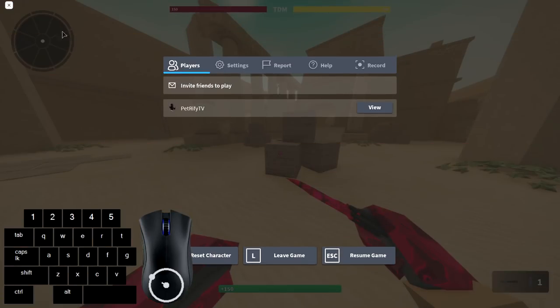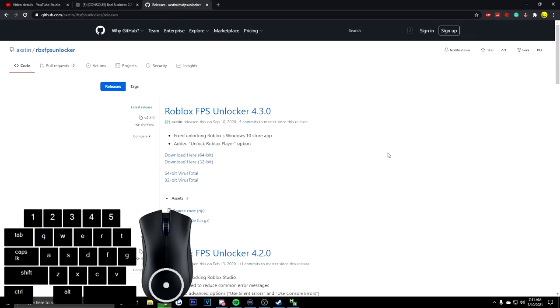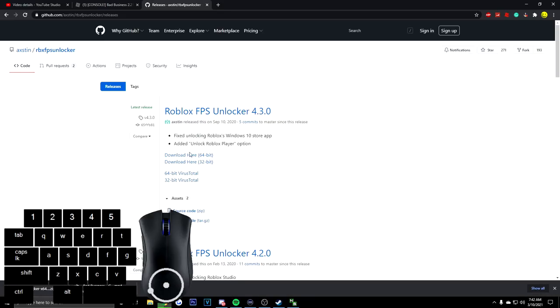A lot of people give up here and don't continue to get their FPS Unlocker, so I'm going to leave the game and show you. The FPS Unlocker — this is the same application I've been using for years, and it's the same one everybody uses. Literally every YouTuber and streamer with higher than 60 FPS is using this. I'm going to go ahead and download it on video so you can see it's not a virus, even though it will say it is, because it uses your command prompt to unlock FPS for Roblox.